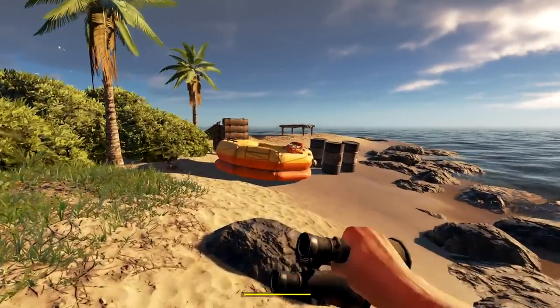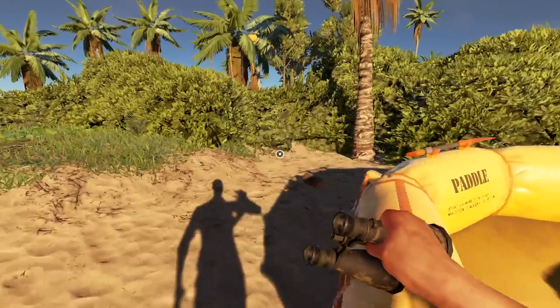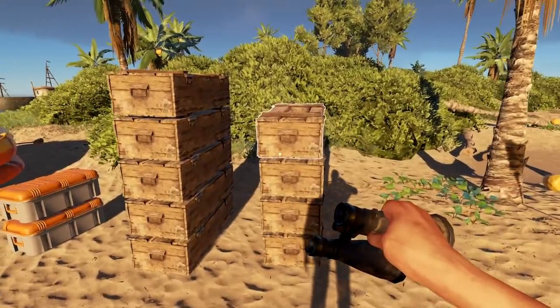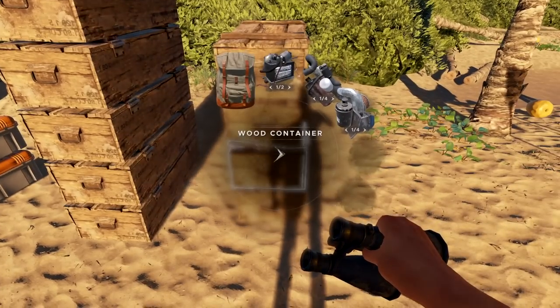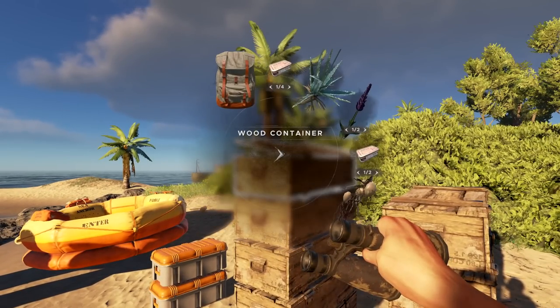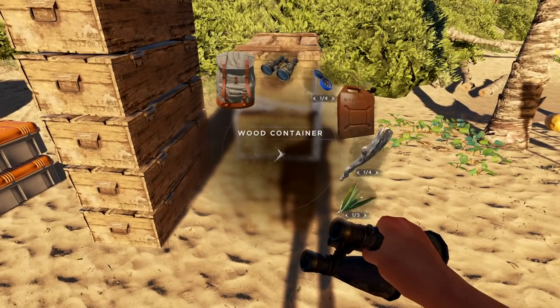All right, let's get going. Let's make sure we've got everything we need. I'll put the spyglass away - we do have rations in case of emergency. The only thing we have to worry about when we arrive is being attacked. But first things first, I need to make myself a raft, so that's going to be important.